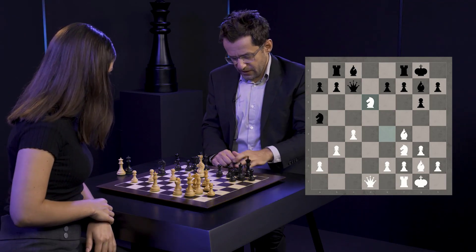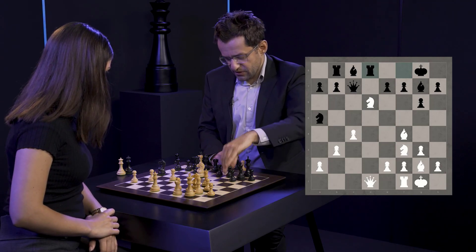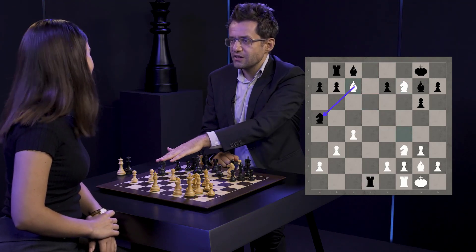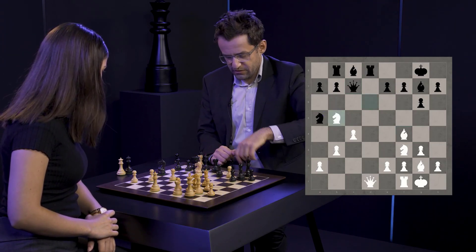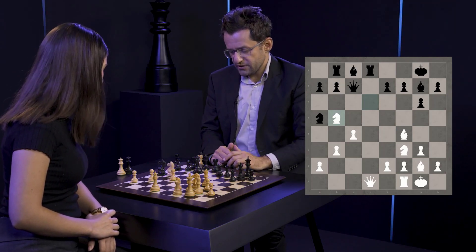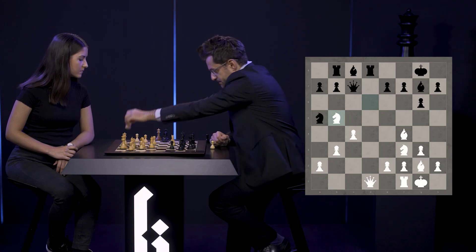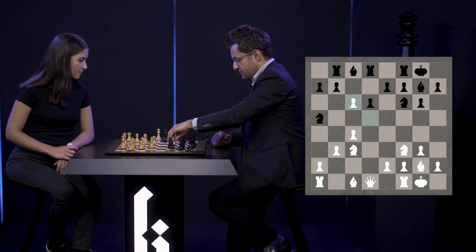And if rook d8? Good question. Does this work? Should work, yeah. Rook d1, bishop c7, a5 is also hanging. And knight b5, as a matter of fact, is looking good as well, with the same ideas. So therefore black cannot create any mess.